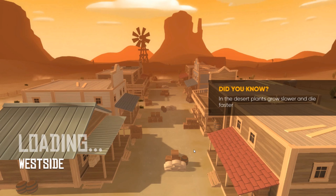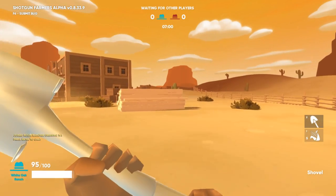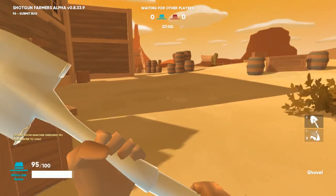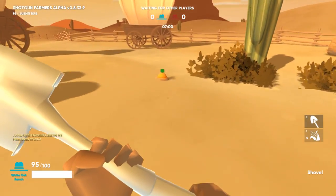The last map I'm going to show you guys is West Side. To find the Karakit launcher for the blue team, make sure you head to the right. Go behind the planks, but in front of the cactus and in front of the barrels. You'll see the Karakit launcher right in front of you.